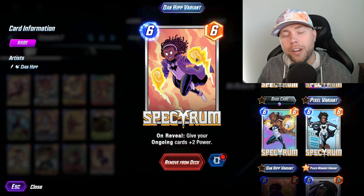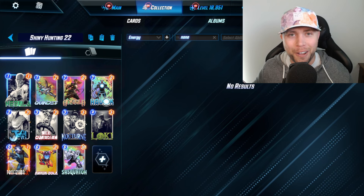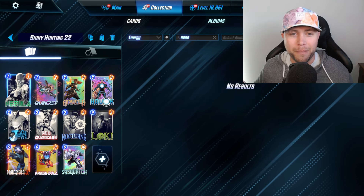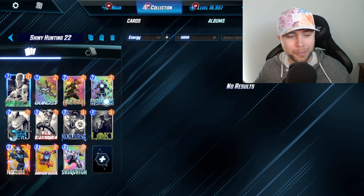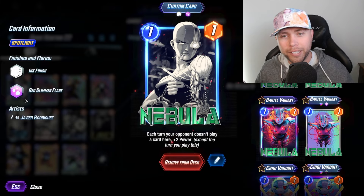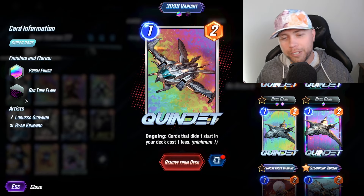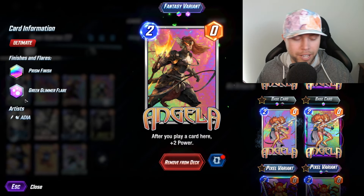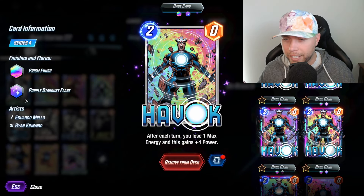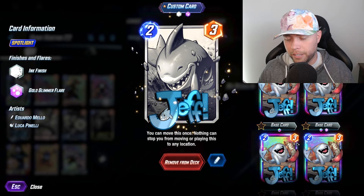Let's go ahead and recap today's episode. We went 6 for 12 in today's episode on rare splits — that's a 50% win rate, definitely can't complain about that. Five of our cards in a row got rare splits starting with Jeff and ending on Professor X. We've got Nebula finally inked out — love this one inked, this looks so good. Then it was a bust on Quinjet. Angela — we're going to be here for the next year trying to get that god split. Nothing happening on Havoc.